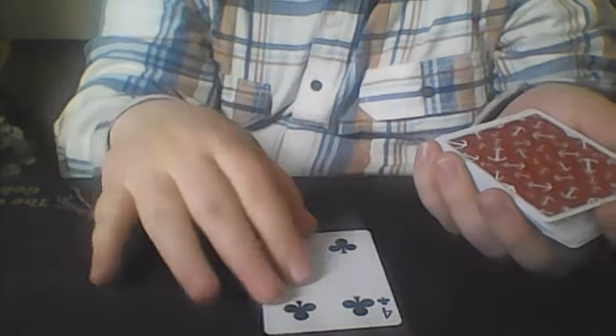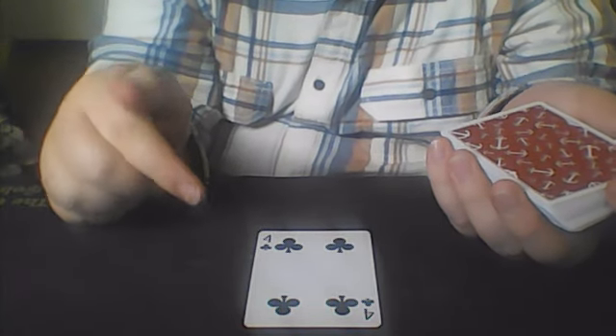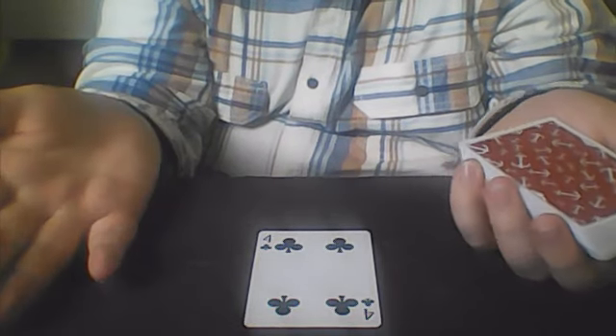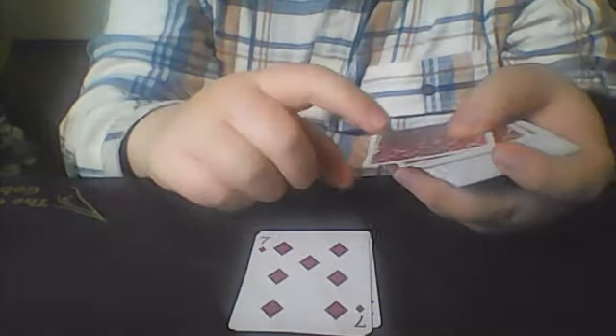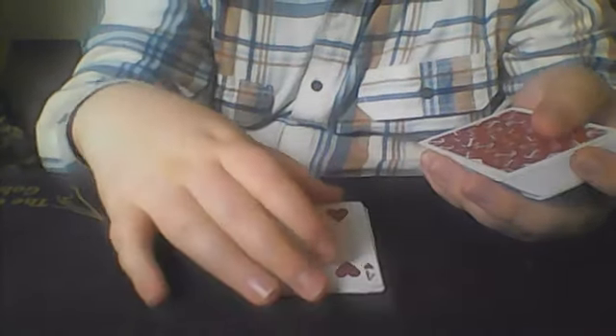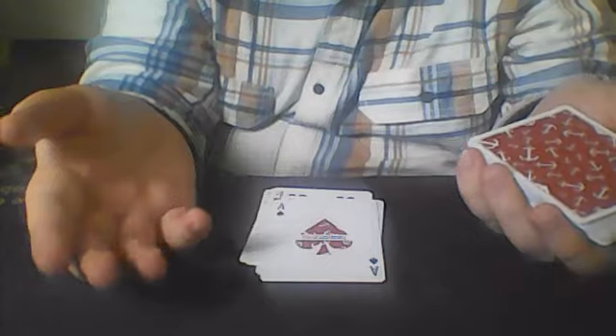Let's go ahead and start. From the top of the deck, you're going to start with the four of clubs. One more thing I should mention is that I will have the mnemonica typed out in the description if you want to print that out while you're practicing. So you're going to start with the four of clubs, followed by the two of hearts, seven of diamonds, three of clubs, four of hearts, six of diamonds, ace of spades.